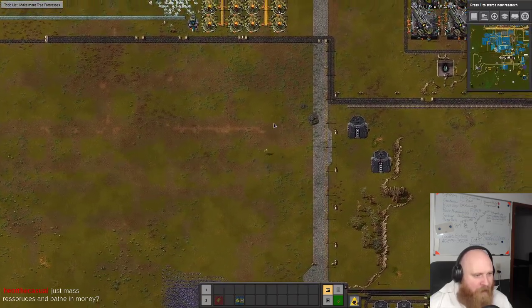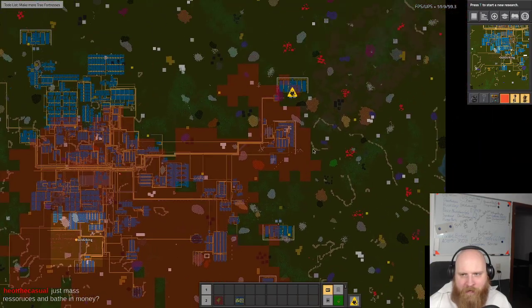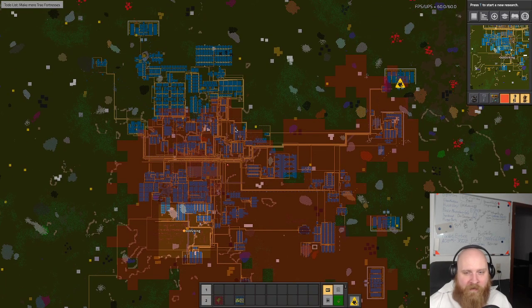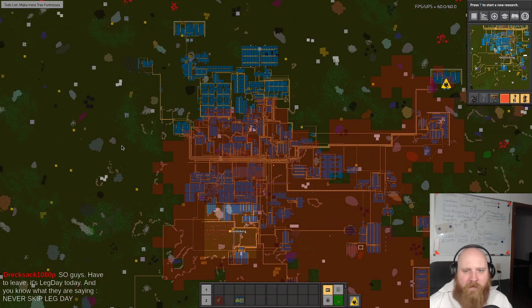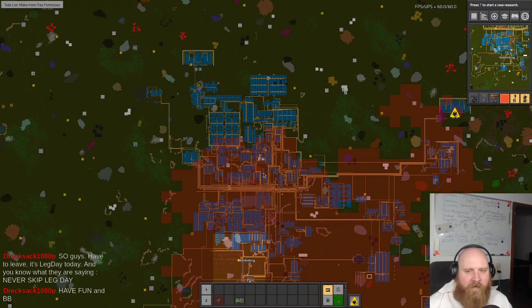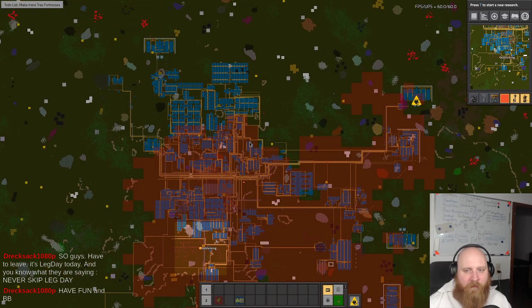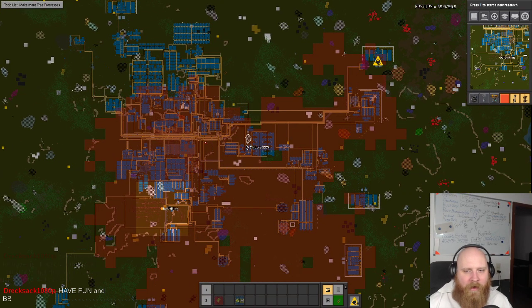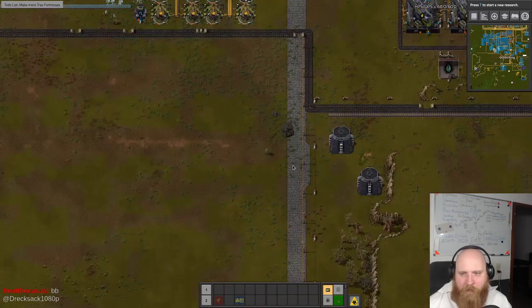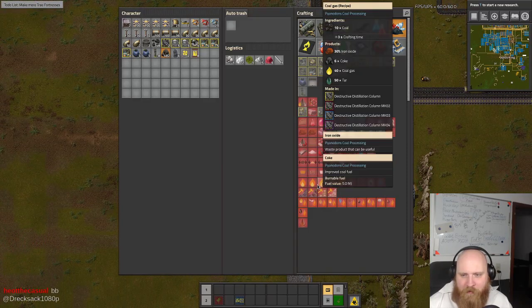It's basically one big resource escalation problem - you always expand, you need more stuff, then you place more stuff, then you process more advanced stuff, and it always escalates until you come to a point where you just have this big factory and you have absolutely no clue how it got cobbled together. You belt things around, pipe things around, move things on trains - absolutely bloody amazing.